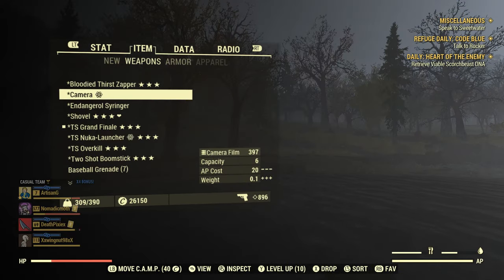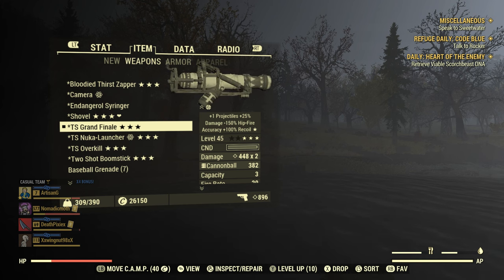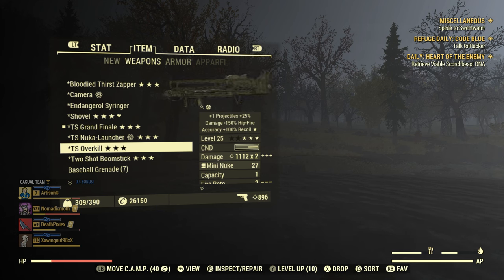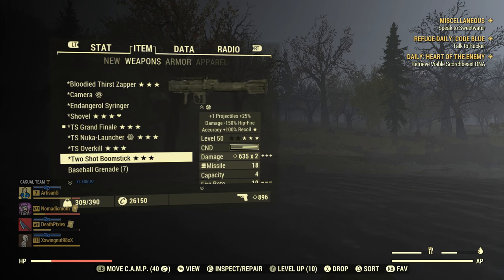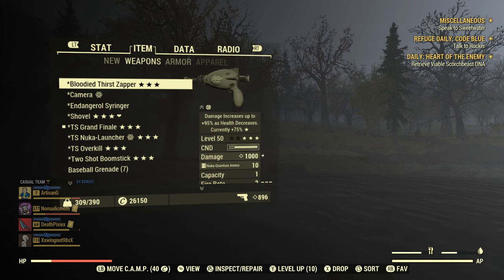Then we have the Grand Finale — oddly enough also an award from doing Eviction Notice. We've got a two-shot nuke launcher, a two-shot grenade launcher with faster fire rate. We've got the Overkill from doing the mutated events — in one of the mutated packages. And we've got the two-shot Boomstick also from a mutated package. The Overkill is basically a two-shot Fat Man with 90% weight reduction. The Boomstick is a four-shot canister launcher — both are also 25% more effective whilst aiming. So we have five weapons to play with.